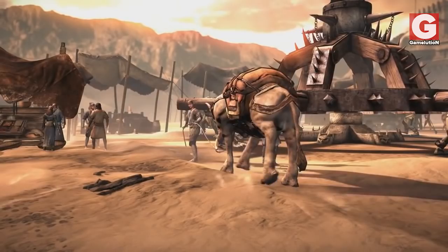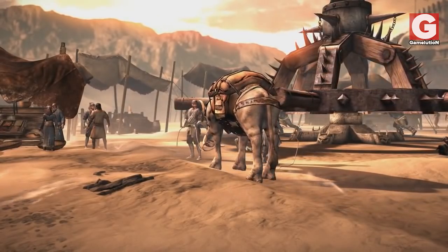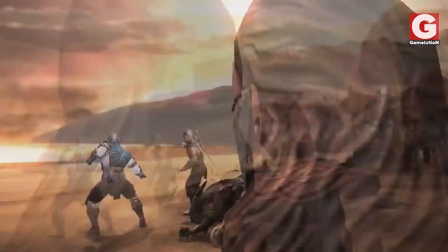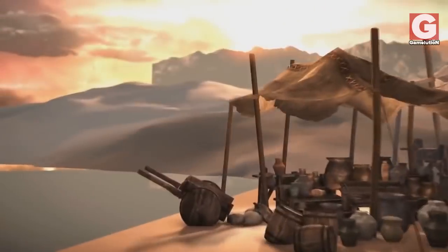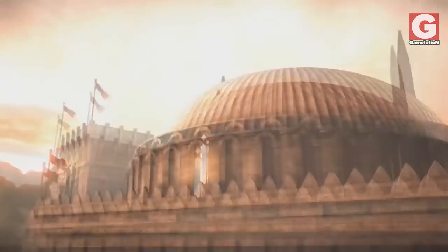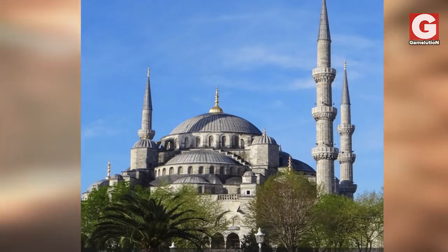The first stage we're going to explore is the Marketplace. This is supposed to be an Outworld, but the more you look around, the more it feels like you're in an Arab country. I mean, the sandy terrains, and we've got a big castle in the background which bears a striking resemblance to the Blue Mosque of Istanbul.